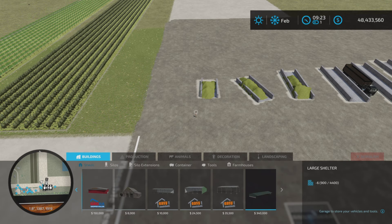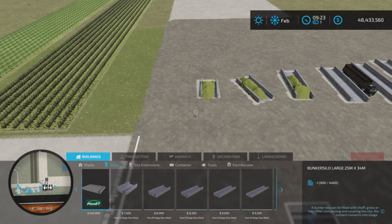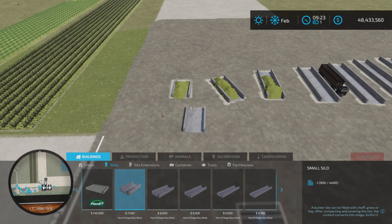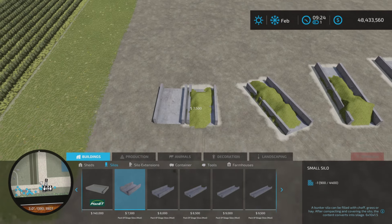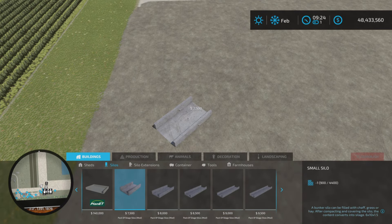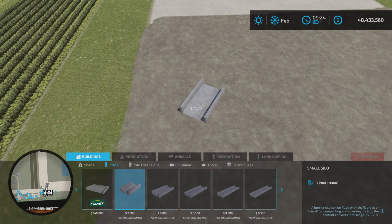We'll find them under Buildings and Silos, and we have kind of a unique feature to these that I don't believe I have seen before — with these types of silos, or at least with the silage bunker. Yes, they do snap together, so that's one of the features. However, you can spin them around to any orientation you want. It isn't just this way or this way as most of them do.